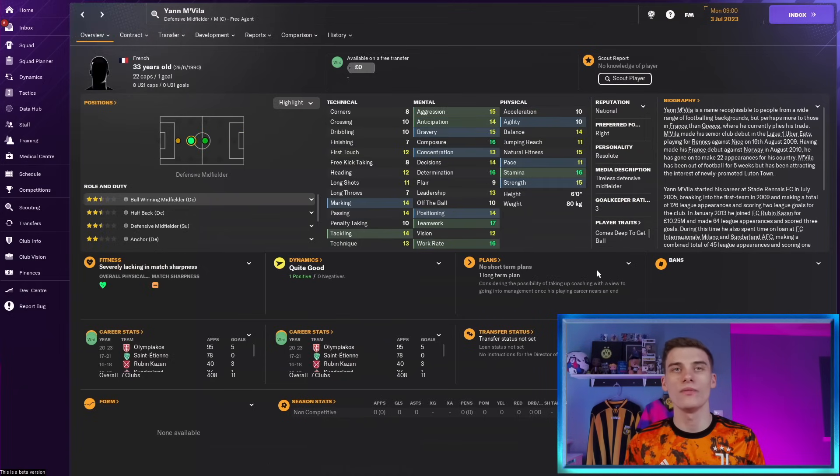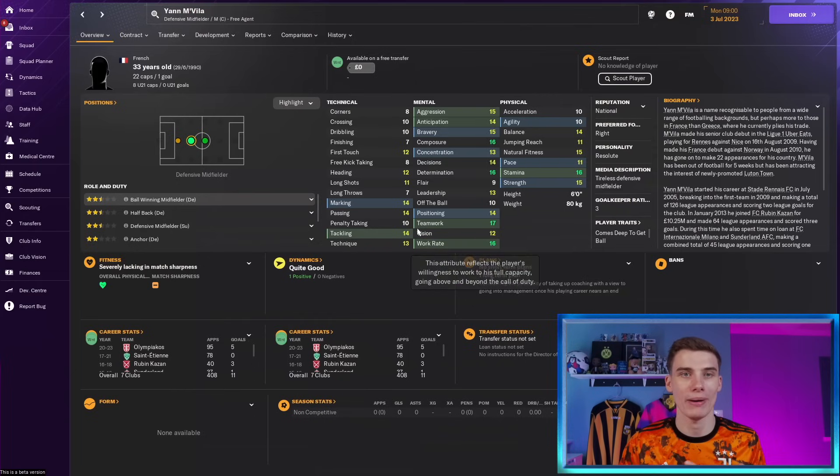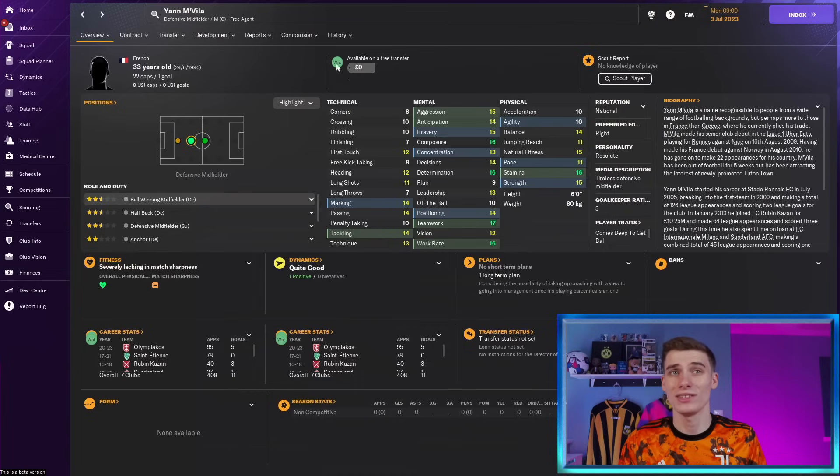Former French international Jan Mvilla is our next player — 33 years of age with 22 international appearances. He is a Premier League quality player still, and you can tell that because Luton are after him. Able to play as a centre-back, central midfielder, or mainly in his natural position as a defensive midfielder, he could be a great option with good teamwork, work rate, passing ability and technique combined with great mental attributes all across the board. His acceleration and pace are starting to lack but in that defensive midfield position he doesn't necessarily need to be rapid. If Luton did pick him up, it's going to help their chances of survival massively.